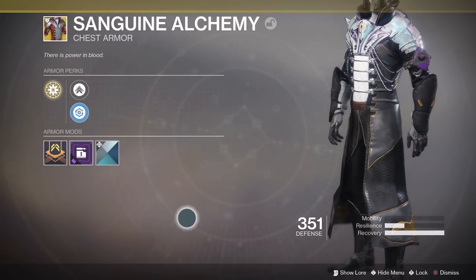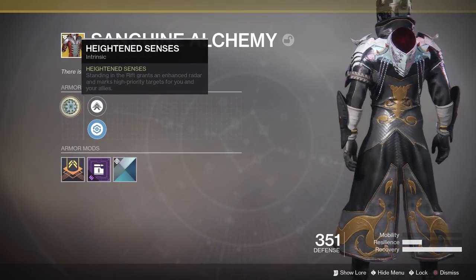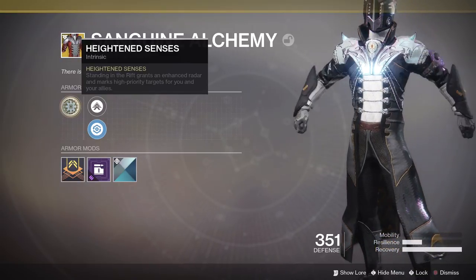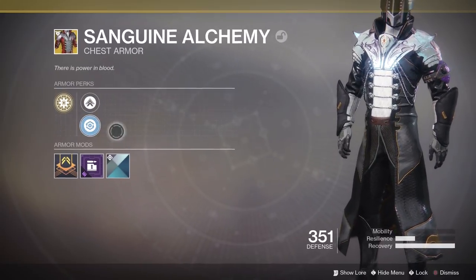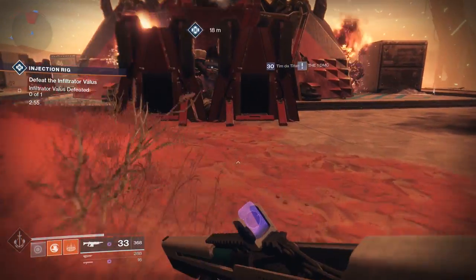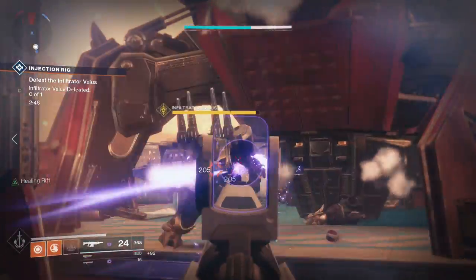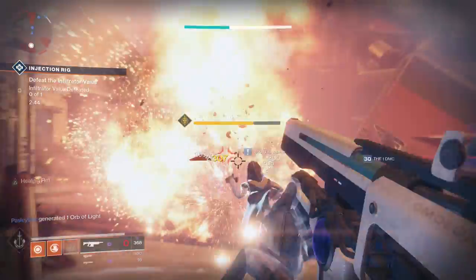The description reads: 'There is power in blood.' The exotic perk on this chest piece is Heightened Senses — standing in the rift grants an enhanced radar and marks high priority targets for you and your allies. This also comes with a mobility or recovery enhancement. On screen you'll be seeing gameplay of this chest piece in action. You can see I put a rift down and my radar enhances, giving me a lot more segments in it. You can also see that the Cabal leader has a little logo on him marking him as a priority target for me and nearby allies.